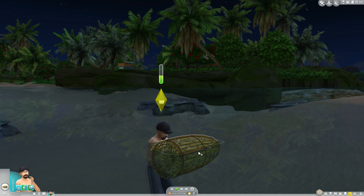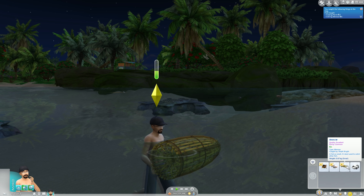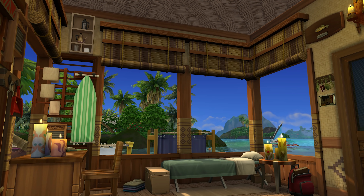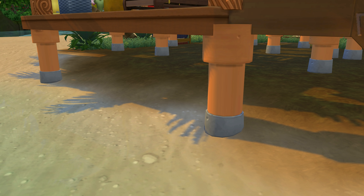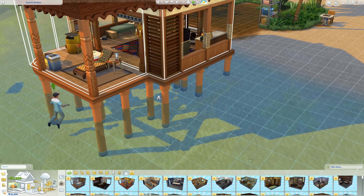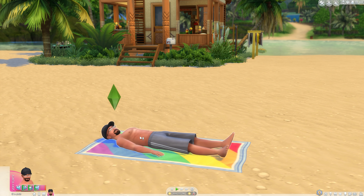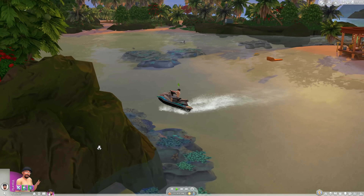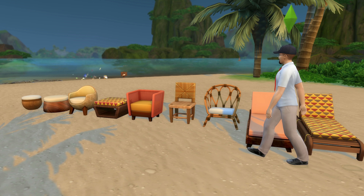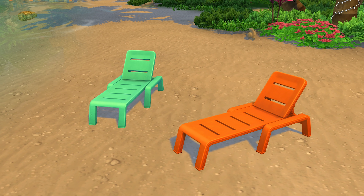Even with the odd omissions and oversights, I've had more fun than anticipated just living my Sim life on a virtual island free of most modern amenities. There's something about the new architecture on offer that really inspired me to build again — thatched roofing, open-air walls and windows, transparent flooring panels, and stilt foundations that allow for building homes out into open water somewhat. It's not as liberating as houseboats from The Sims 3 Island Paradise, but it's still plenty of fun. Among the nearly 200 build mode items are chairs including lounge chairs, which have only now been added to The Sims 4.